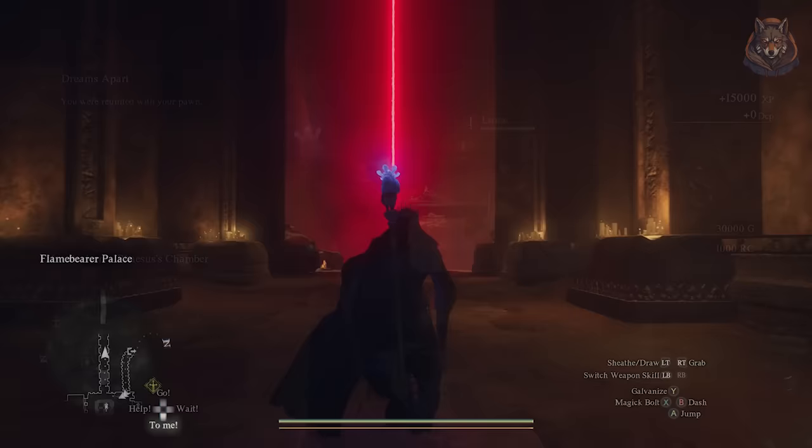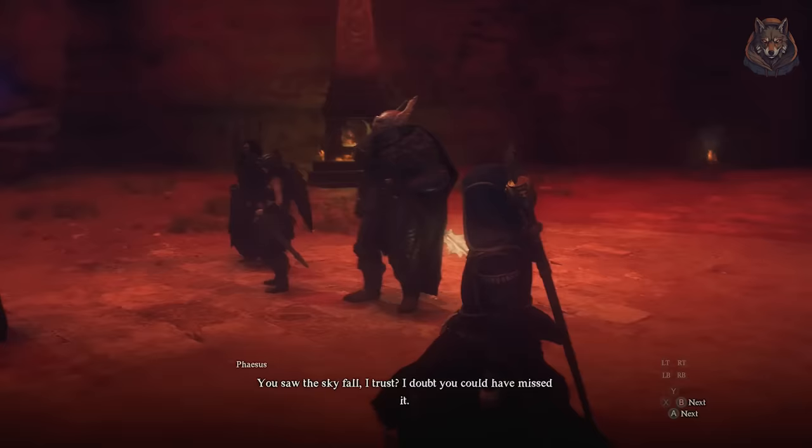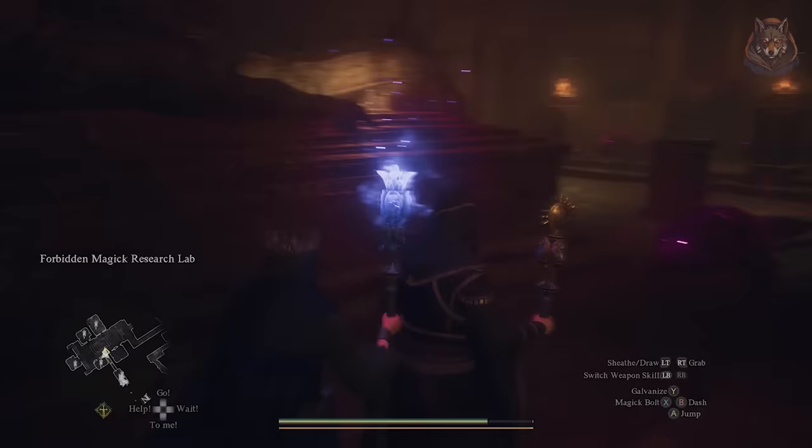After completing the quest to save your pawn, called Dreams Apart, head outside the research lab and interact with the big red beacon — you won't be able to miss it. This begins the quest called Scholarly Pursuit. All you have to do is follow Phasus around the area to reach the red dragon beacon and destroy it. There are a bunch of enemies along the way so go slow and steady to preserve as much health as possible.